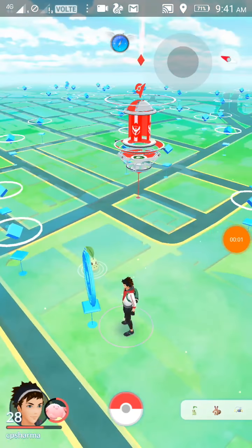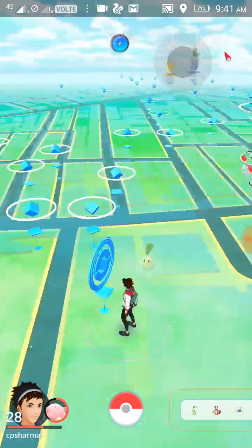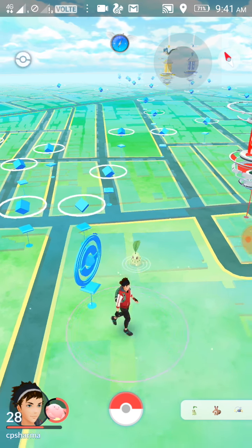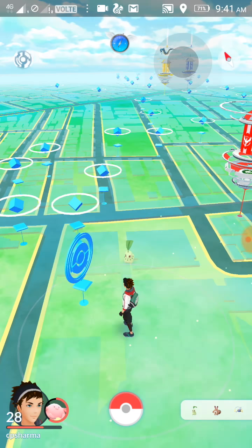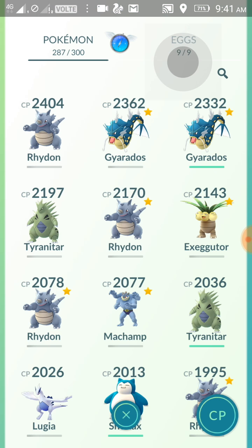Hello guys, welcome to another awesome gaming episode of Amazing Fact Guys. We are here with another Pokemon Go series — a tutorial on how to evolve Eevee. We are using Fly GPS and we are in Tokyo right now.